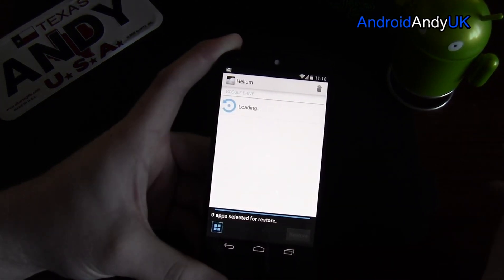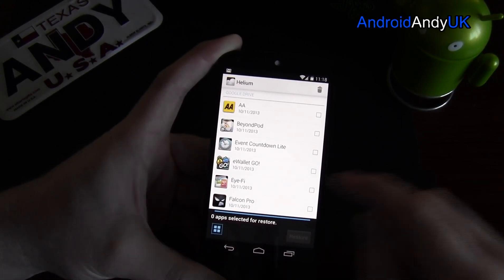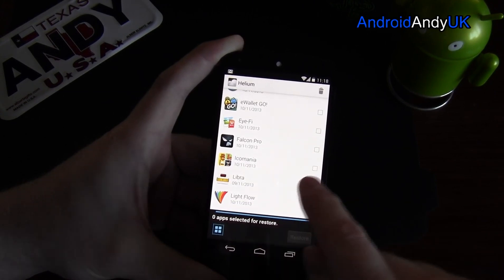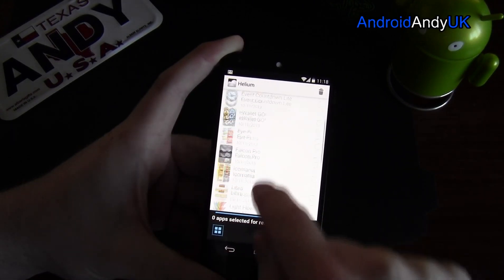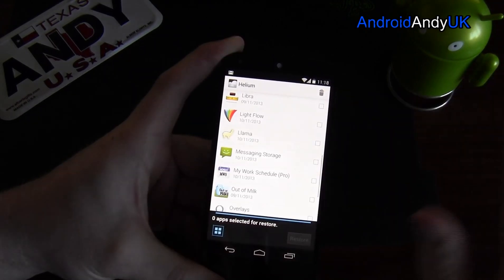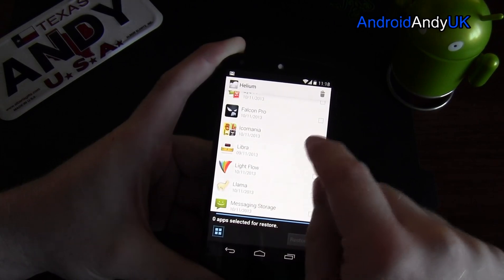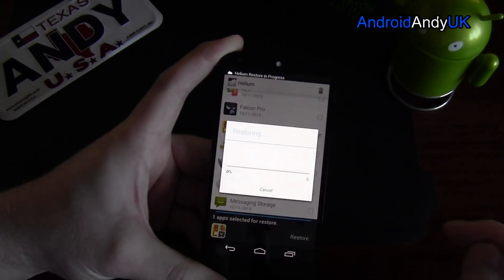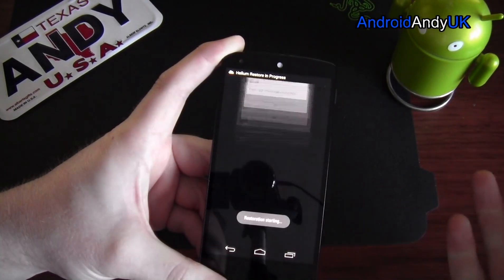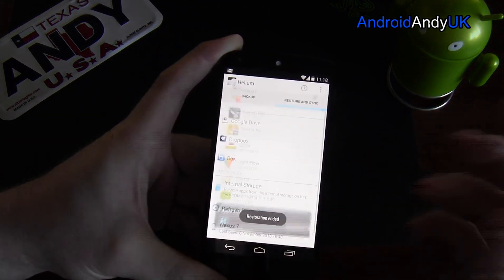If I go to Google Drive, I'm fairly sure this works. So what did I just back up? Icomania — there it is, backed up on the 10th and 11th, as is everything else to this point. So if I was to wipe my phone, put Helium back on, link it back to my account, go to my Google Drive and say I'd like to restore — and there it goes. Your app restore is complete. It's as easy as that, really is simple.